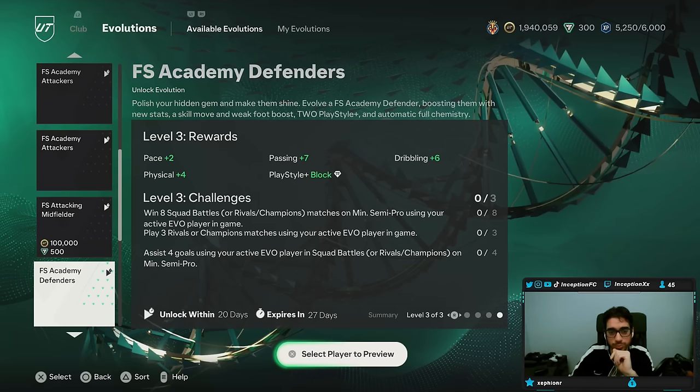The third improvement is going to be a plus two for pace, physical, passing seven, dribbling six, and then block plus. Block plus is a really, really huge play style — that's a big play style for a defender. So let's go ahead and check out some of the options we have here.